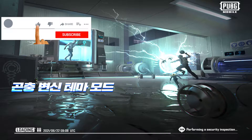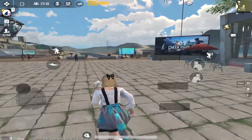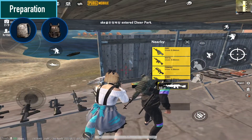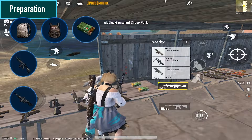Let's move to Cheer Park and complete the achievement. Let's prepare. Grab a level 3 bag, and also a level 3 vest if you want to carry more ammo. Then pick up an M416 and an M249, and fill the backpack with 5.56 ammo.